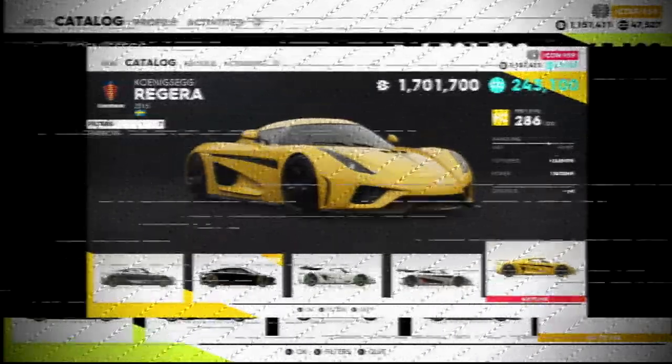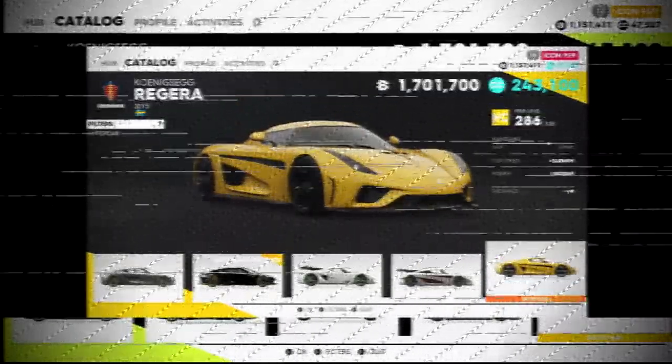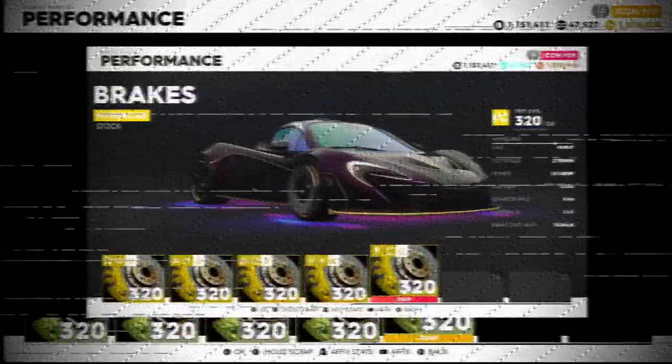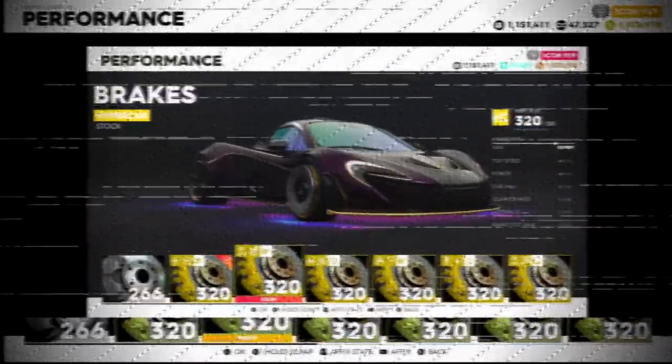We need to do two more races and that'll get it for us. We want the Rijera just because it has the most power — 1500 brake horsepower, top speed surplus of 248 miles per hour, handling close to expert. The McLaren's handling is also close to expert, 1014 brake horsepower, 279. I just want the fastest vehicle. I've also been destroying things we don't need — every vehicle has stuff on it, so honestly all this can go to scrap.